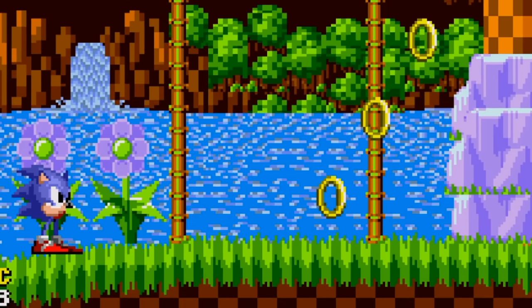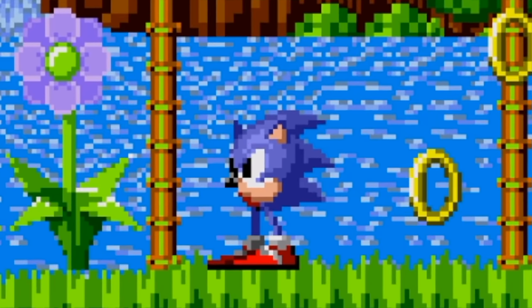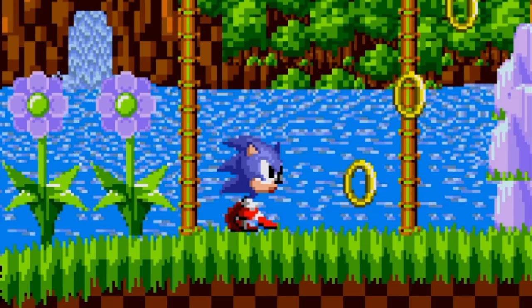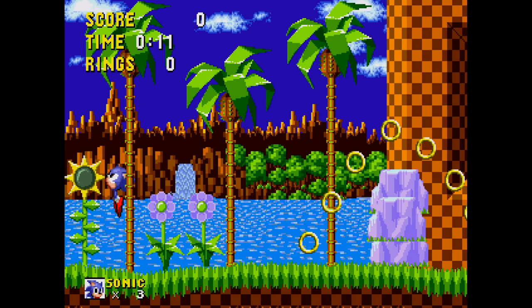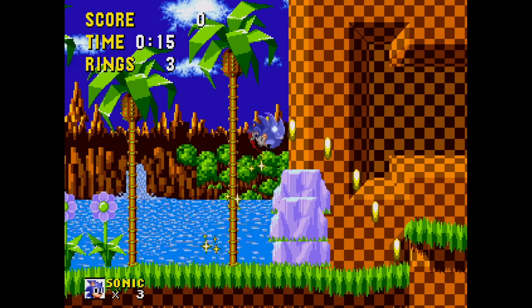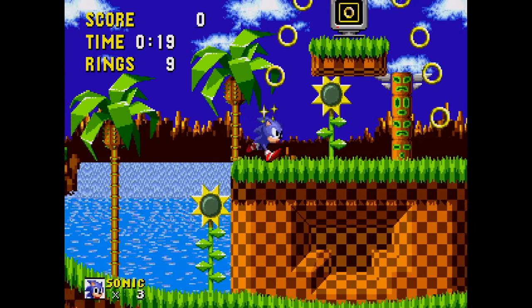So this is a romhack of Sonic 1 where — look at him! You're just a Sonic head on some legs with some feet, but you don't have a body. It's crazy looking. What makes this romhack tricky is we do not spin attack when we jump. We have to roll first if we want to spin attack, making it quite harder to attack enemies and stuff.